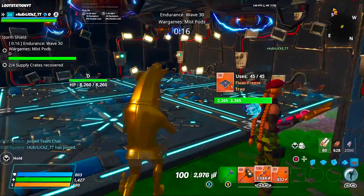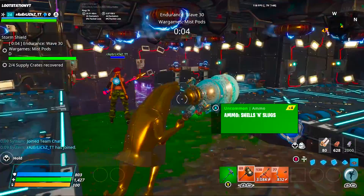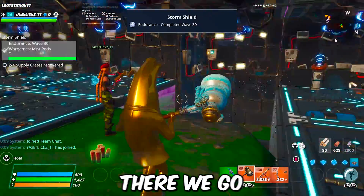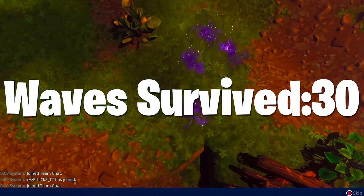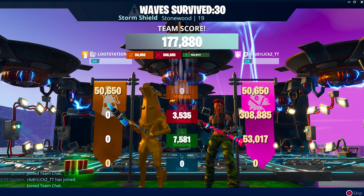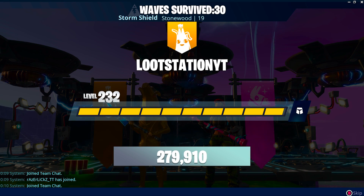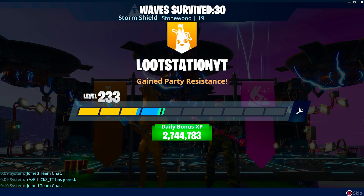Wave 30 is about to end - only 10 seconds left. Five, four, three, two, one - endurance completed, wave 30! We get a little animation and then the screen changes. Waves survived: 30. Endurance completed! Now we get a pop-up showing our score. I'm level 233 right now - almost at the max pickaxe - so I got a ton of XP from that.